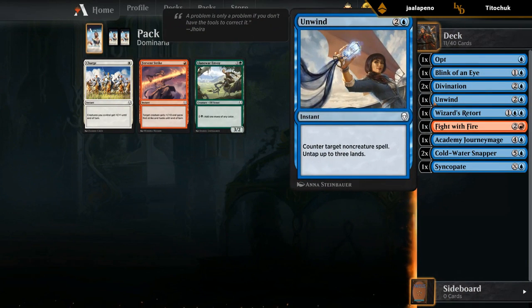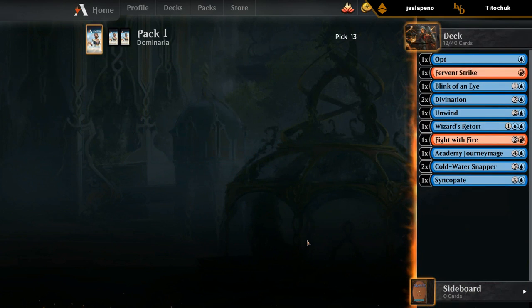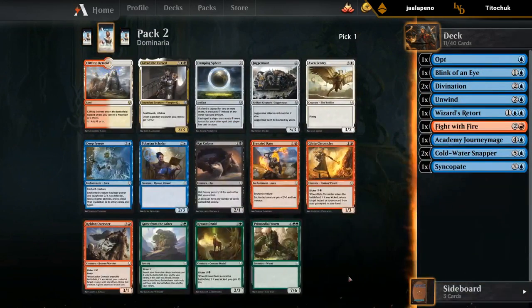Unwind is usually more of a sideboard card, but every now and then you'll main deck it. Take a Fervous Strike since there's nothing else, but we usually don't end up playing it.